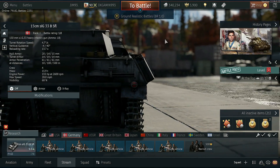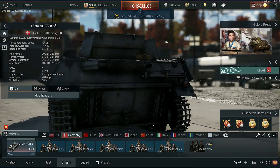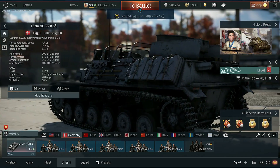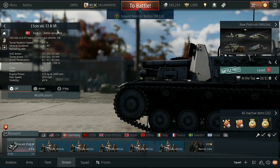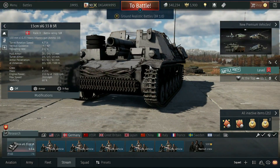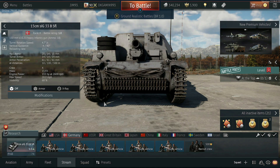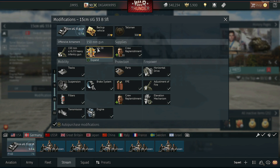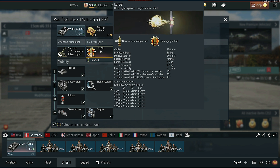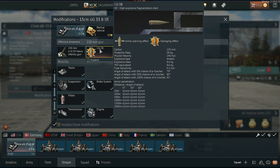Welcome back to the channel. Today we are going to be playing the 15 centimeter sIG 33b. It is a German derp gun — pretty much a shoot-and-ask-questions-later type of weapon. It is considered a heavy infantry gun. We have it fully maxed out and we are going to be using the high explosive round that has 8.6 kilograms of explosive mass in it.